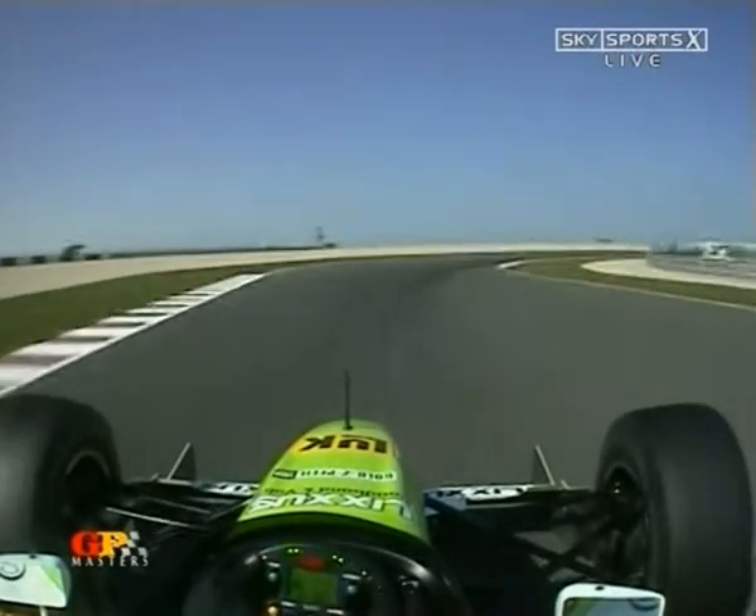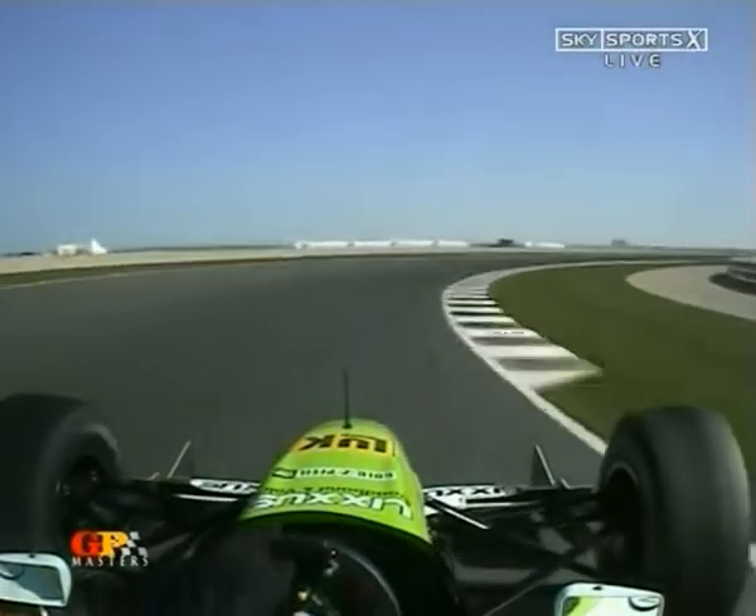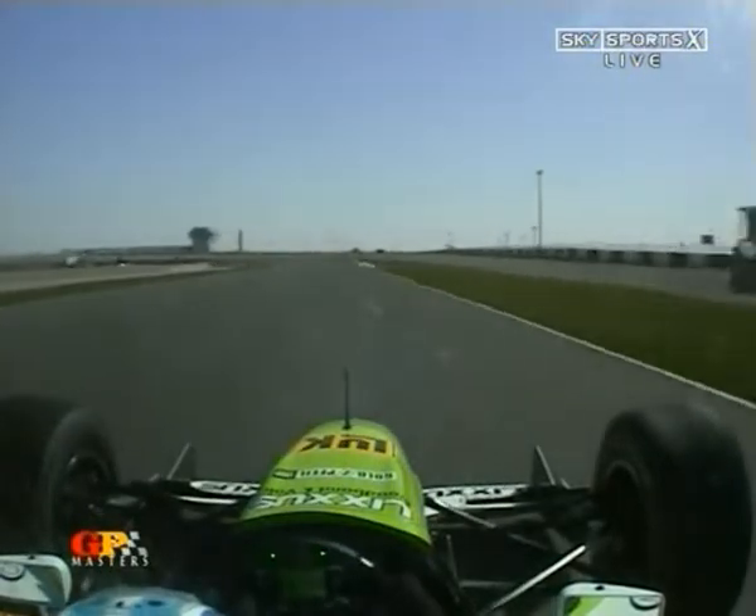Settle the car down, down into 3rd gear. Turn in double apex, let the car drift out to the outside. Little bit of oversteer. Again, you see the steering wheel working very hard.